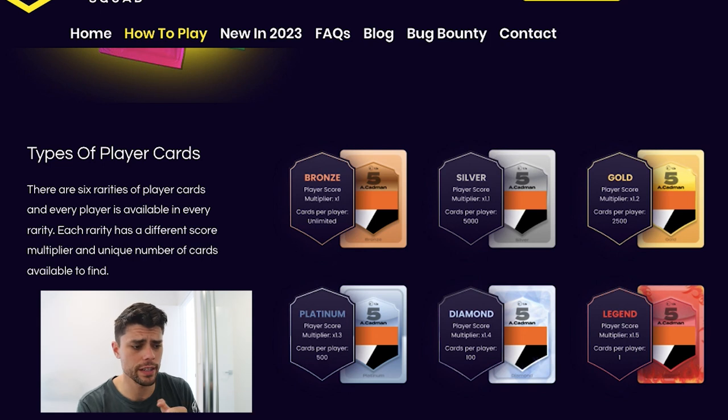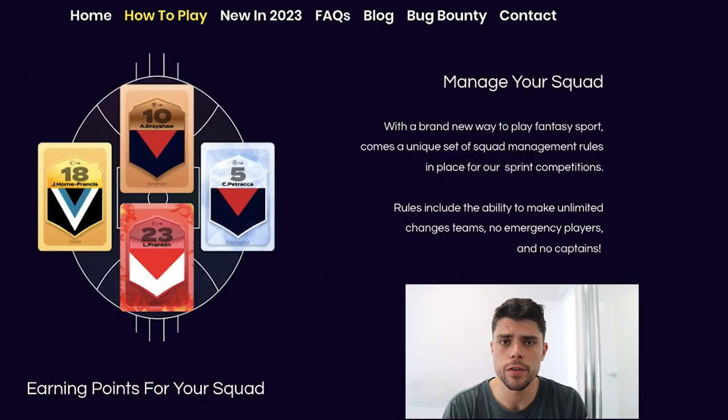The difference between these is firstly how rare they are. There's an unlimited amount of bronze Nick Dacosses, but there's only one legend Nick Dacos. And the difference between the two is that his score will get multiplied by 1.5 if you've got a legend card versus a bronze one. So it's better to have a rarer card because the multiplier is higher, and it's cool to think you might have the only legend Nick Dacos in the entire ecosystem. Once you've assembled your team by opening packs, you assemble your starting team the same way as fantasy and they accumulate points based on real life stats, with multipliers for rarer cards.